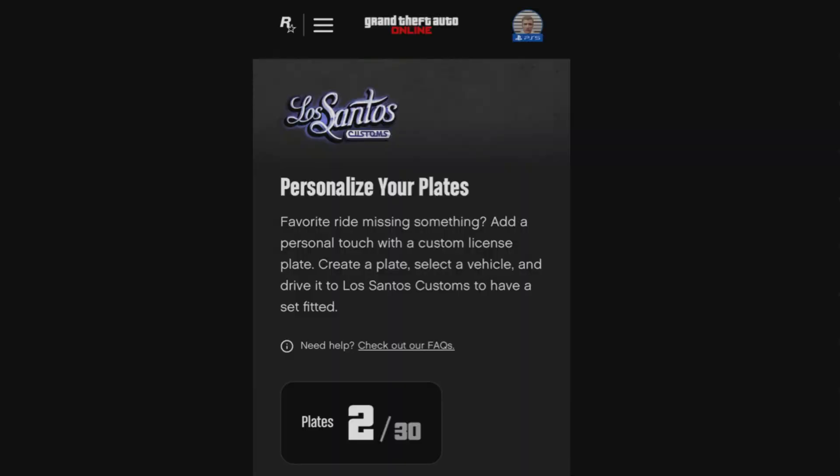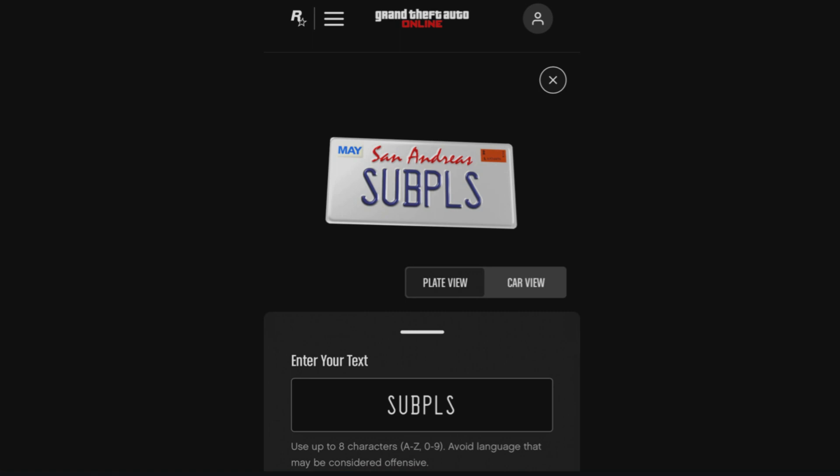You just need to go on the website and you'll notice that if you're signed into your Social Club — which you need to do if you want to put a plate in game — it'll tell you how many plates you've got. Then you'll need to start a new order and you can add your text, just like I have here.